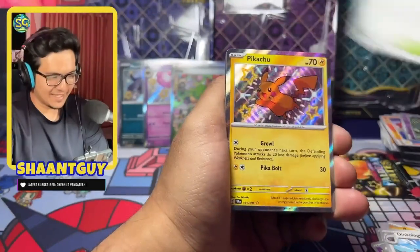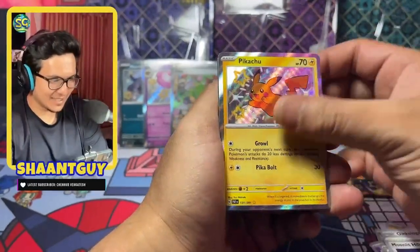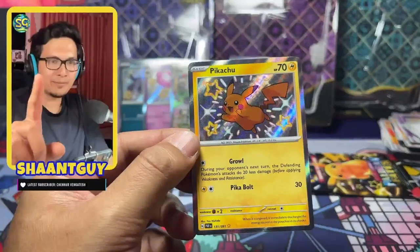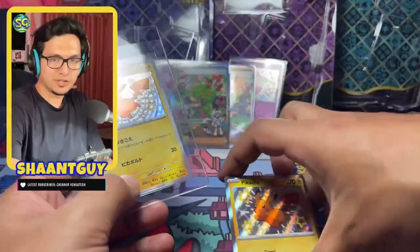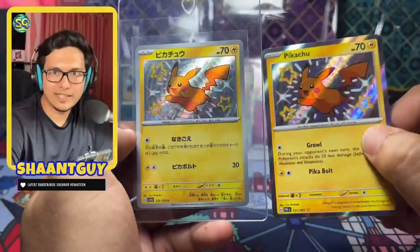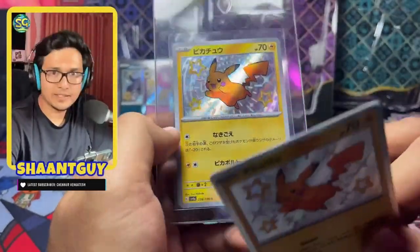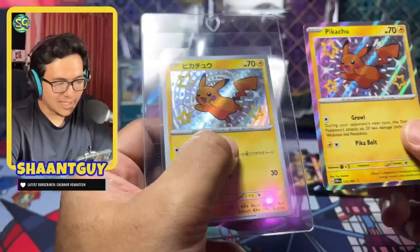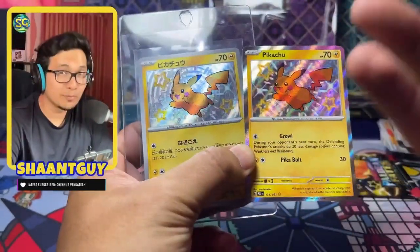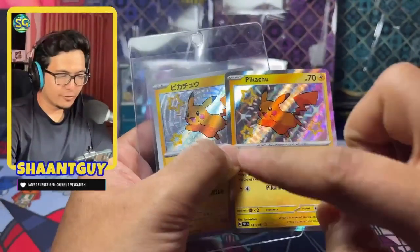That is a beautiful hit — a Pikachu baby shiny! Let me just get my Japanese one. Here it is — this is my Japanese Pikachu shiny, and there we have it, I found the English version. If you look at them side by side, the English version has a little bit more of a shine because of the border. The Japanese cards don't have that border shine, but the actual artwork texture — I still feel the Japanese one is slightly better, especially in the radial pattern, which is much more evident in the Japanese version.